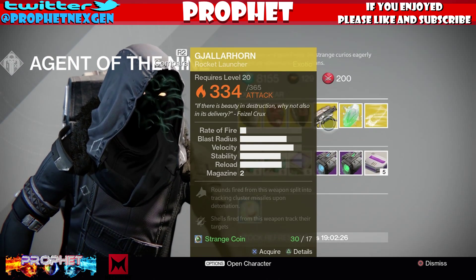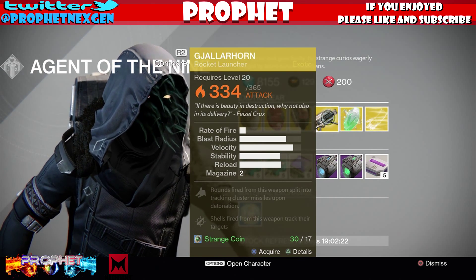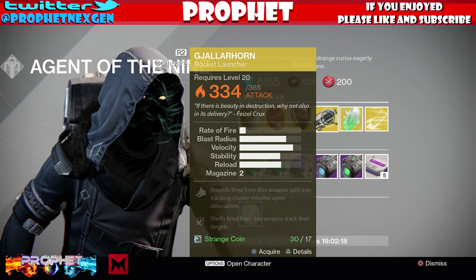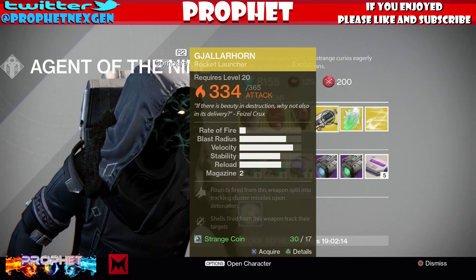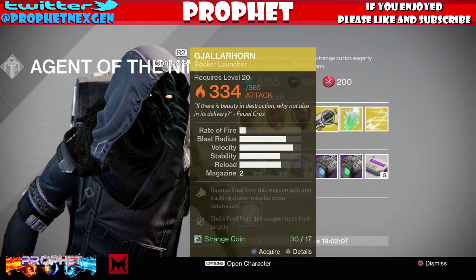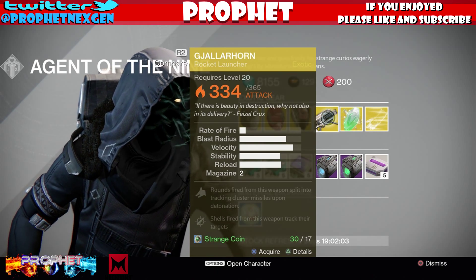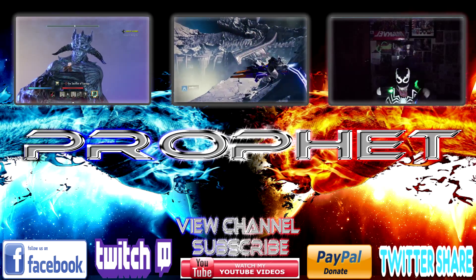Get your heavy ammo synthesis — I repeat, if you're gonna have a Gjallarhorn, get the synthesis for your heavy ammo. It's so important. Thank you so much — there's the Gjallarhorn. Please, if you liked my video, subscribe, like it, share it, and leave a comment below. I love making videos and Destiny is one of my favorite games. I can't wait for The Taken King, so please subscribe to my channel. Thanks a lot, take care, and I'll see you next time.